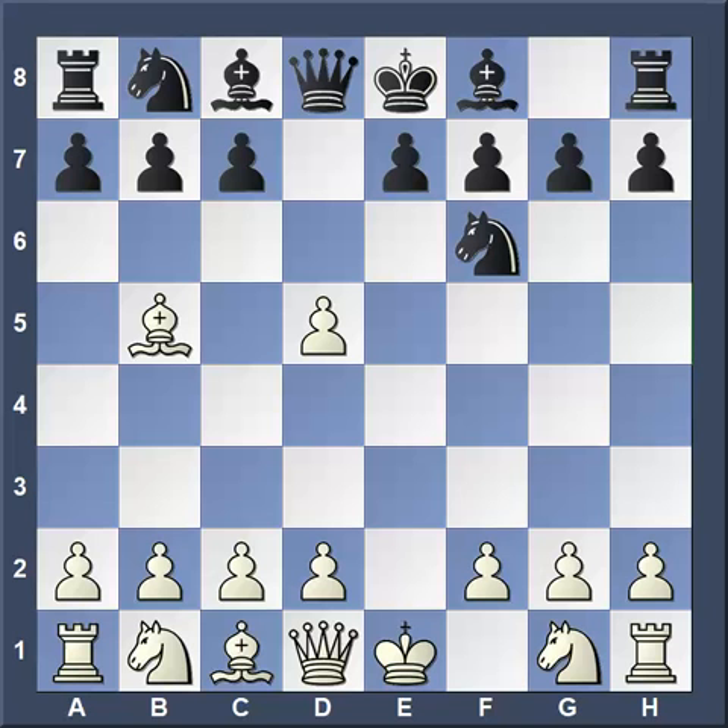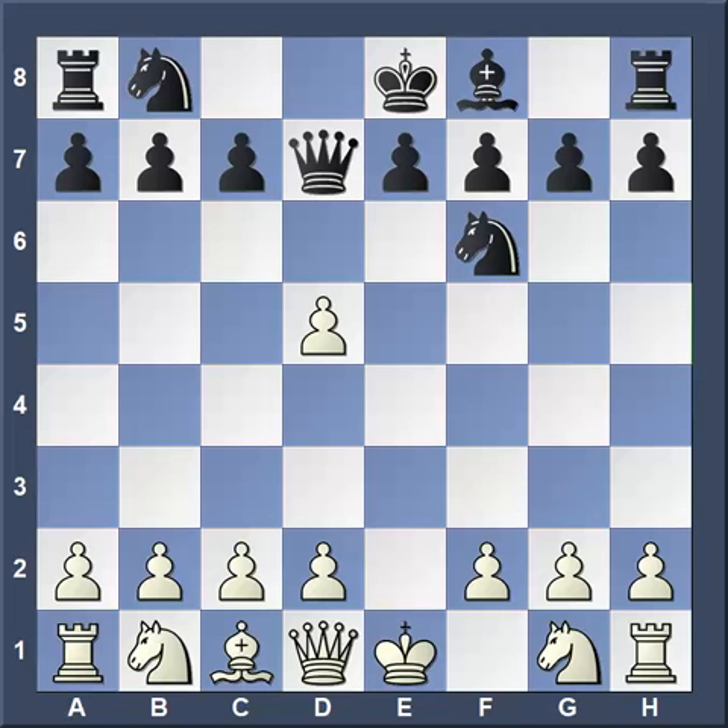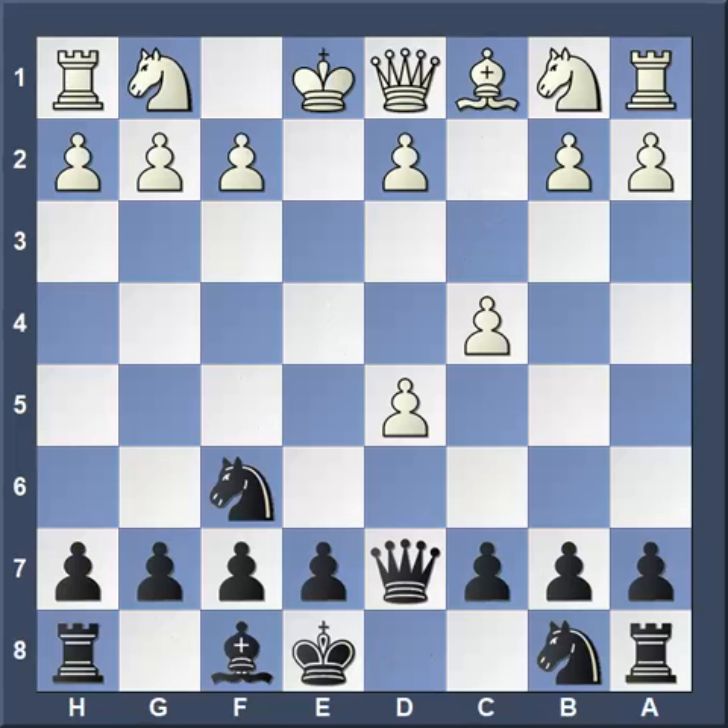A lot of moves are possible here — you can block with the knight. Sophie chooses the bishop, and Errol takes, and Sophie takes with the queen. This is one of the lines where White can try to keep their extra pawn by playing the move c4. I really like the way Sophie handled this opening. So pawn c4 — watch what Sophie does. She offers him a full pawn, and this is one of the theoretical moves in this position.